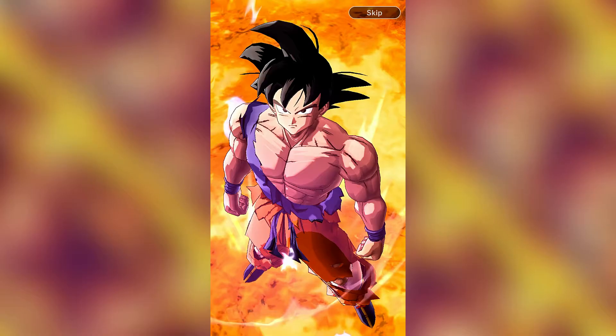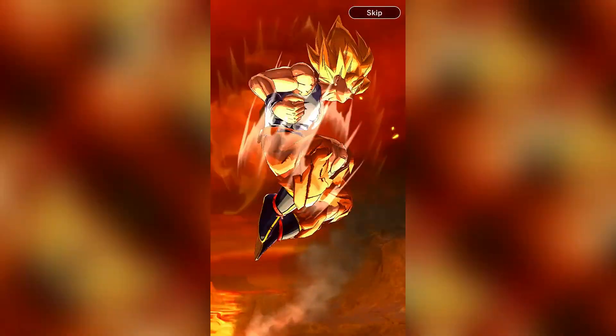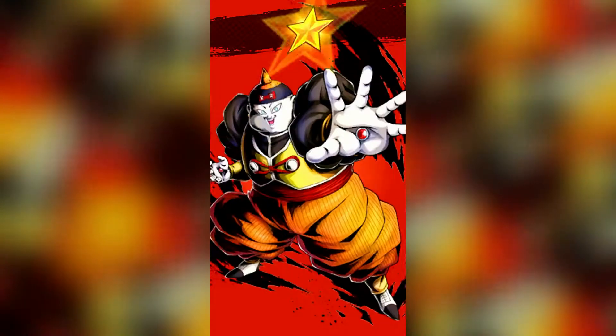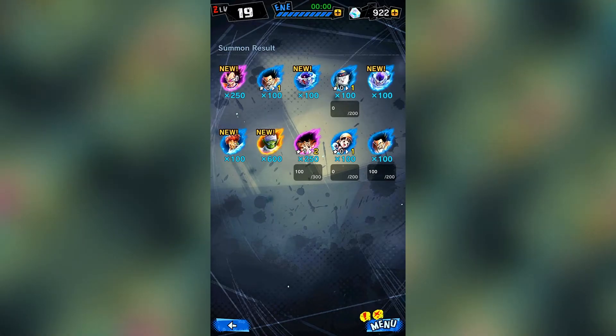Let's just see, hopefully get another sparkling. He went Super Saiyan - yes! Let's go, beat them up! Who do we get? Boom - Extreme Vegeta, that's a good card. Hero Yamcha, okay. Another one-star, who's this? Two stars. Extreme Goku two-star, let's go!